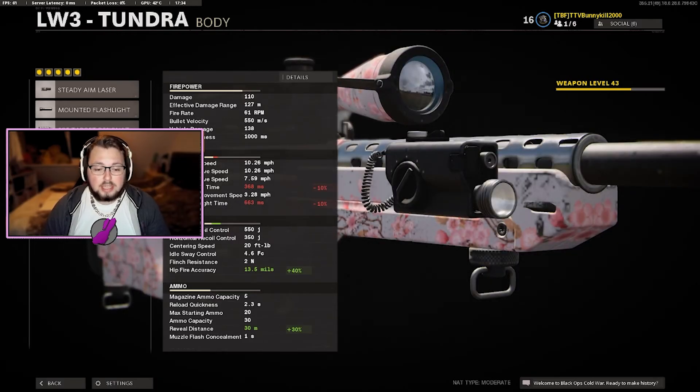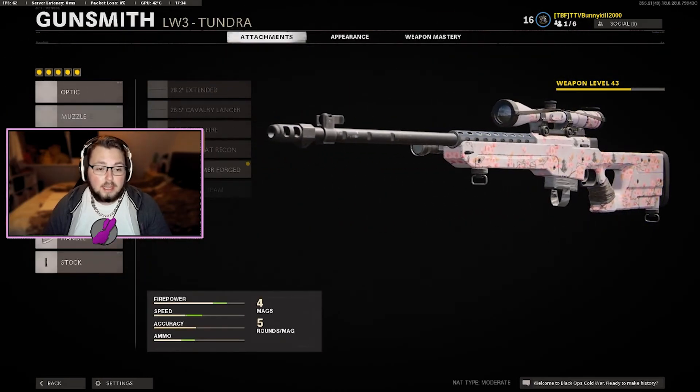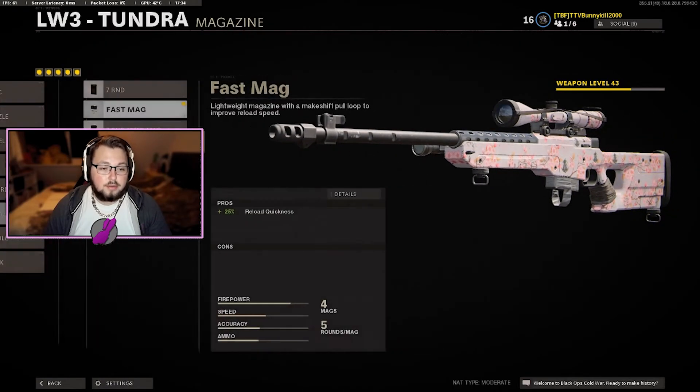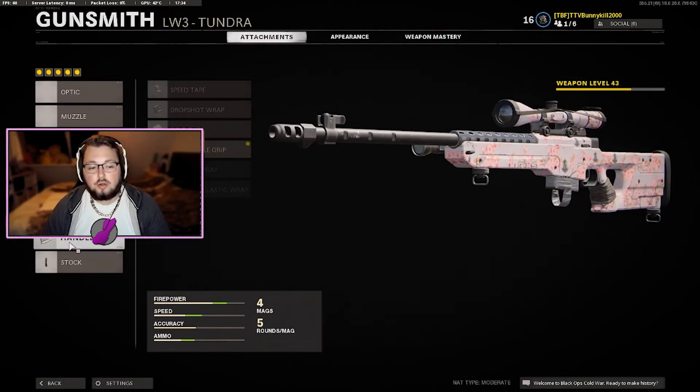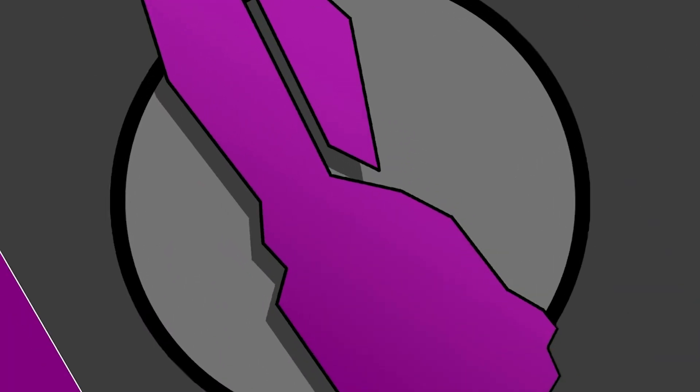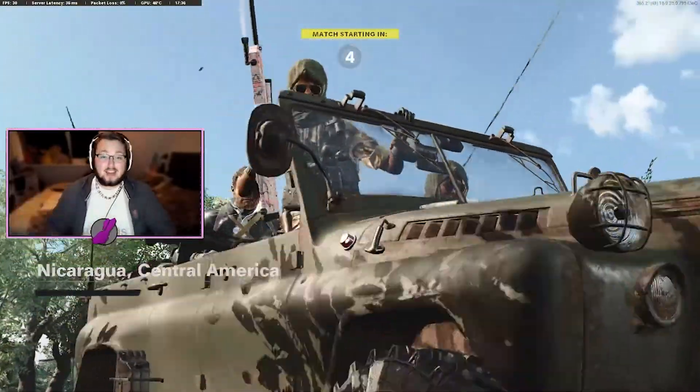For snipers, I'd recommend the Amber Signing Point. It has slightly less reveal distance, but you get hipfire accuracy. The aim-down-sights time is minus 10 percent, which you don't need — especially not on the LW3. I'm trying to get the LW3 gold, so I'm running Hammerforge barrel for faster fire rate, fast mag, Sarge Jungle grip, and Marathon stock because I like to sprint snipe.